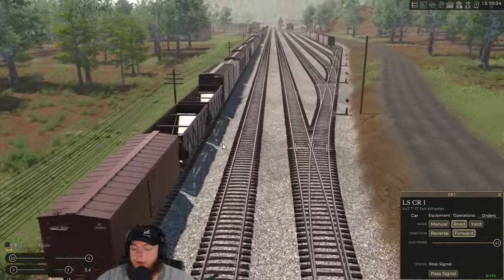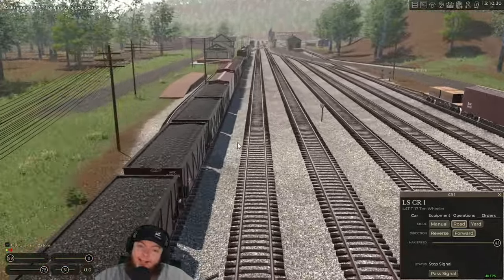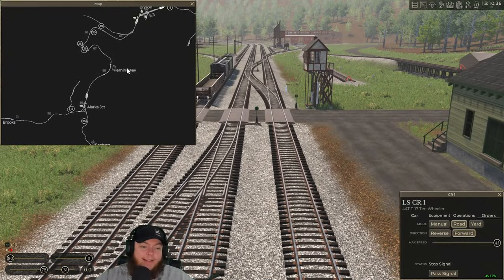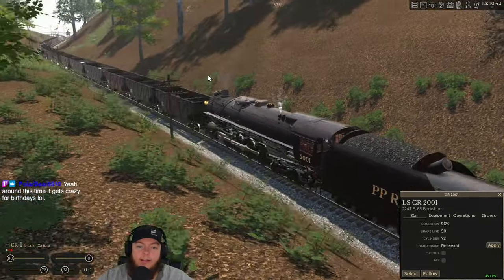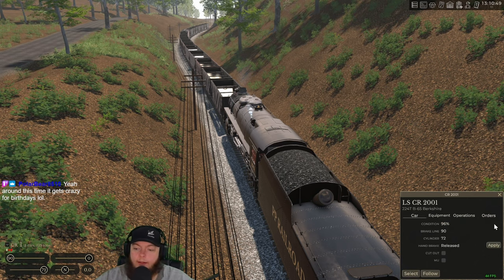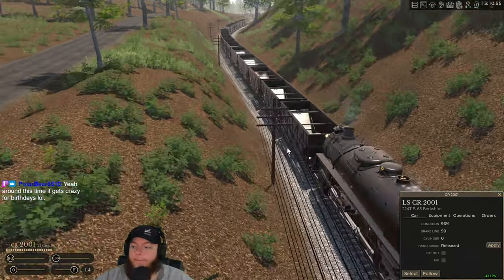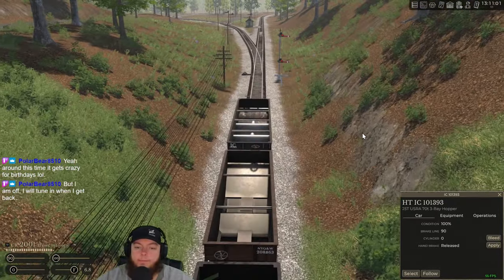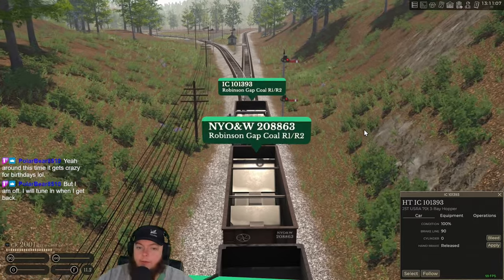Oh man, look at all these frames we get now at Bryson — we're getting a whole 35. We were getting like 18 before. All right, let's grab this guy and we can manually drive this. Or hit the right button — there we go. Let's ride with this car — we're going to Robinson Coal, which has a new color now and it's kind of weird.